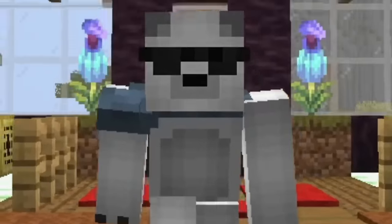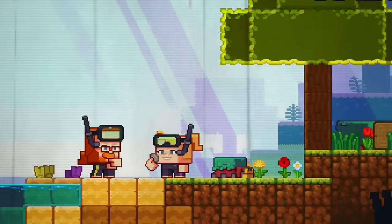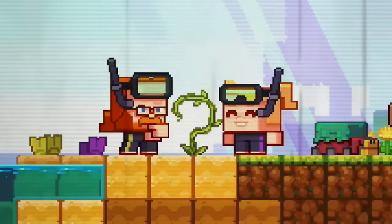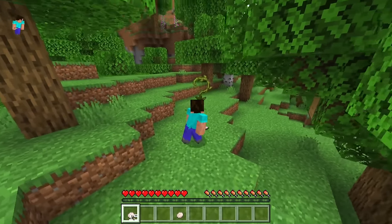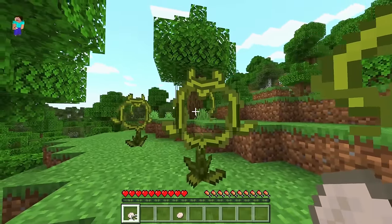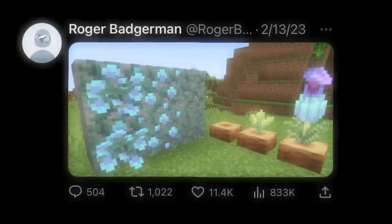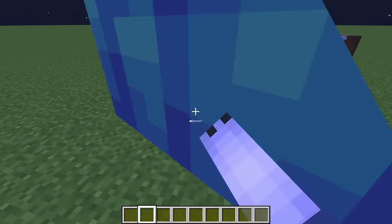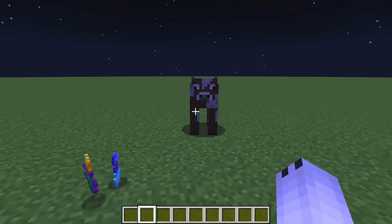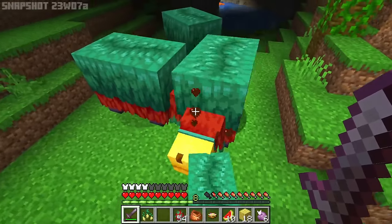Those are the two plants that officially made it to the game, but did you know there were more that were shown but didn't make it? In the video where the Sniffer was announced, a very different green plant was shown that ended up not making it to the game. We also had another plant that was leaked by a user on Twitter along with the pitcher plant, but it didn't make it to the game either, leaving us with only two plants for the Sniffer.